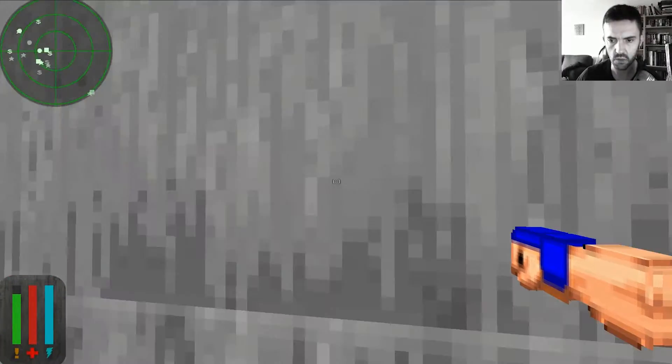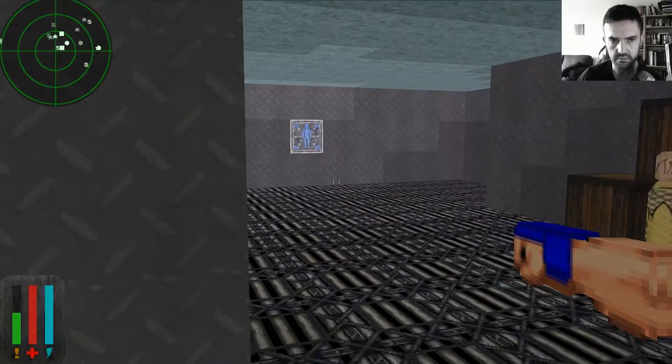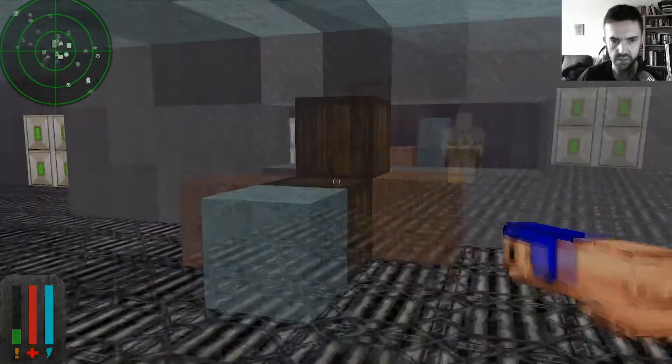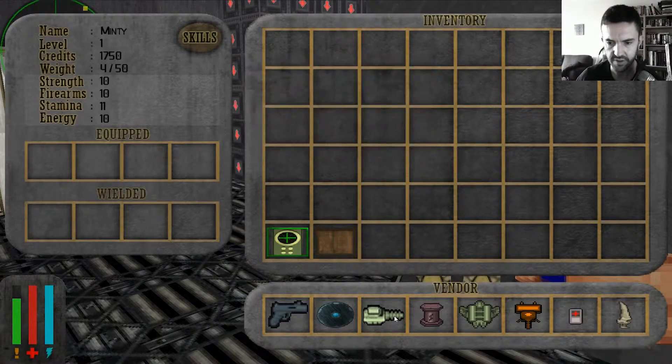Whoa! What's that? Whoa! Where am I? What's that, a lift? God knows. Well, who's this guy? I'm going to presume that I press E. I do press E. He's a vendor!